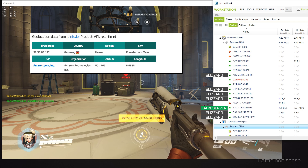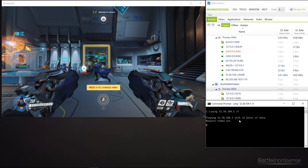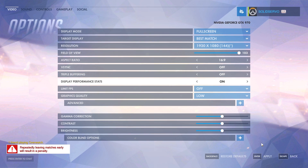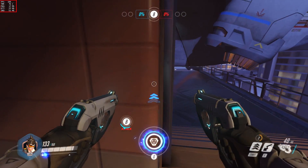Another thing to mention is that you cannot use the command line to ping the game server, as it does not respond to an ICMP echo request. However, you can enable an option in-game to see your ping to the game server. But the game will still not tell you the ping of the other players, which is unfortunate.